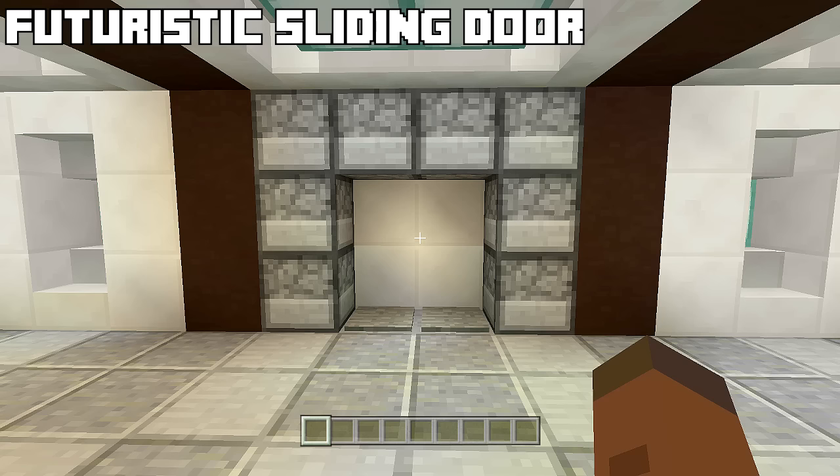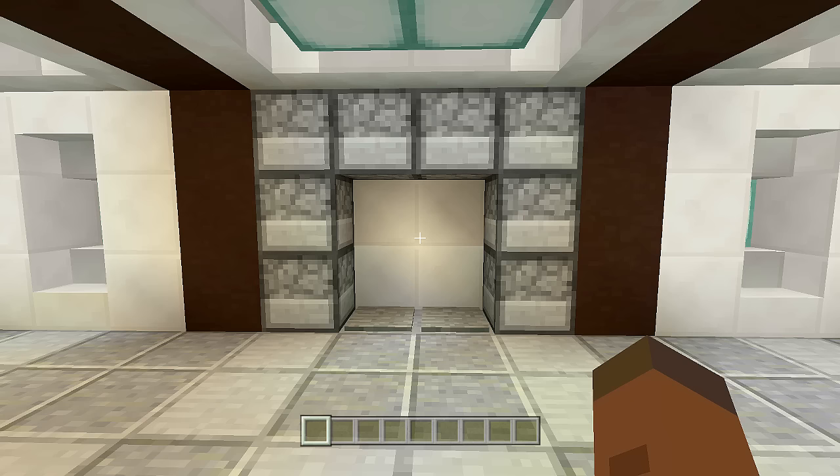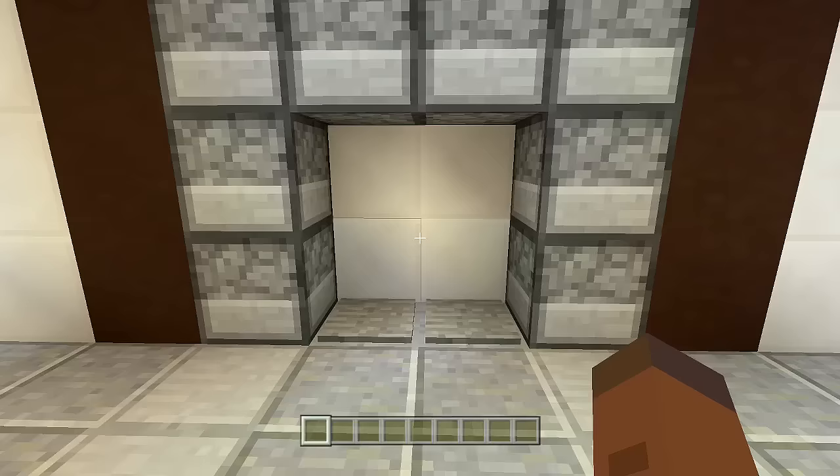Hello everyone, Fenix Game here. Welcome back to another redstone tutorial. In this video I'll be showing you how to build a futuristic sliding door. What I mean by futuristic sliding doors — if you've ever played Halo, Fallout, a futuristic game, or even seen a futuristic movie, they usually have sliding doors that slide up into the ceiling instead of sideways or downwards.